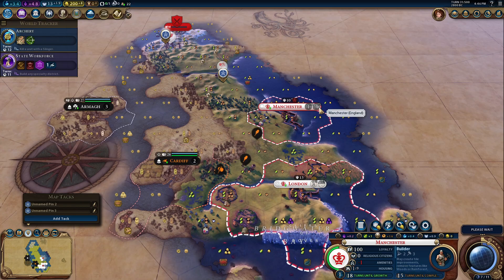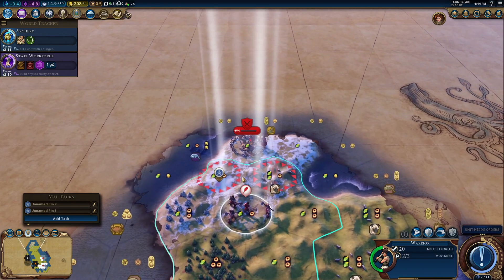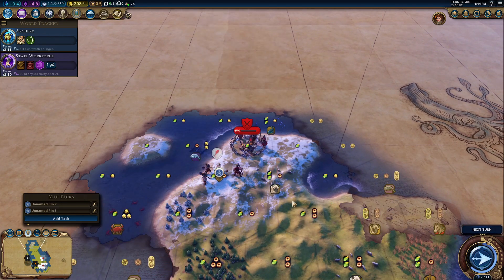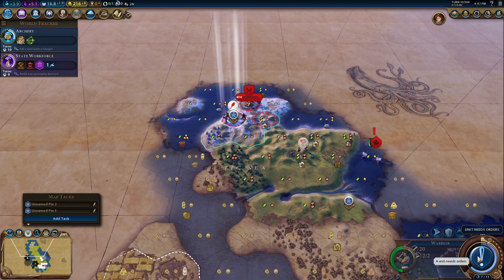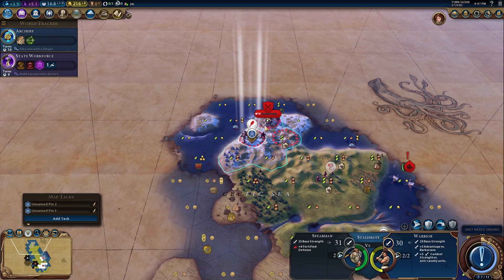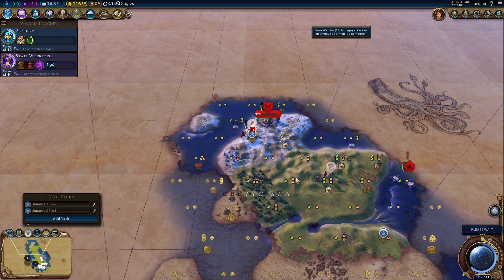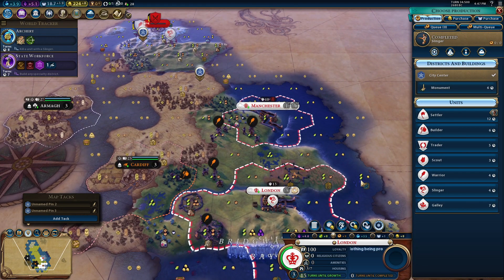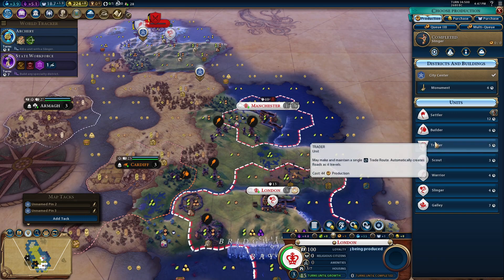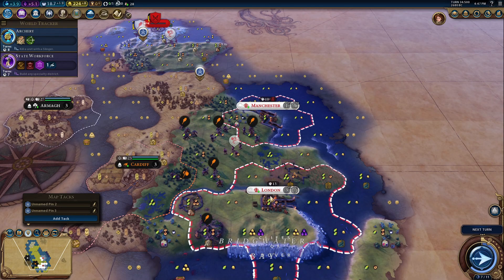Anyway, we are going with the Builder — that's fine. We don't have amenities for now, which is also fine. Let's go here. The barbarian and I are at a stalemate — let's do it once, because the barbarians don't really heal after that, so I can start healing now while my Slinger is approaching. I still have the advantage, really. Let's go Trader. The idea now is fairly simple: we get a trade route from Manchester to London.